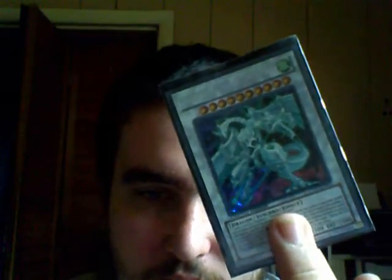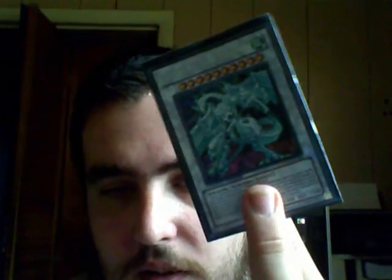Scar-Red Nova Dragon — level 12 Dark Synchro Dragon. It gains 500 attack for each tuner in the graveyard. I've got 8 tuners in the deck, so that's 4000 additional attack — it's already a 3500 base, so that's a lot of points. Shooting Star Dragon — 3300 attack, 2500 defense, level 12 Dragon Synchro with a great effect. Red Dragon Archfiend — just a level 8 Dragon, needed for Scar-Red Nova Dragon.